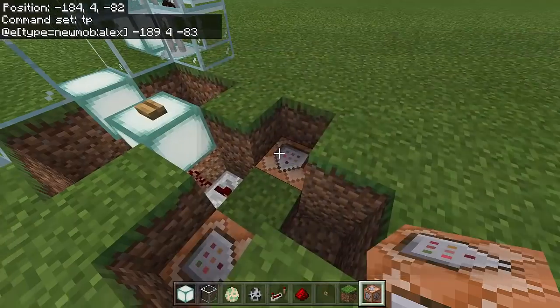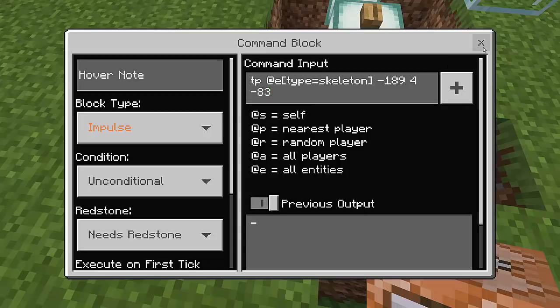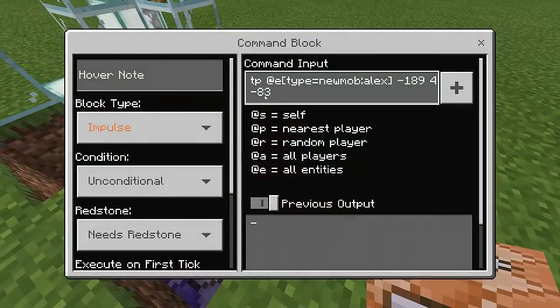Set that command block type to Repeat — it should turn blue. In the next command block, type: tp @e[type=skeleton] -189 4 -83 using the same coordinates. Set that block type to Repeat as well.